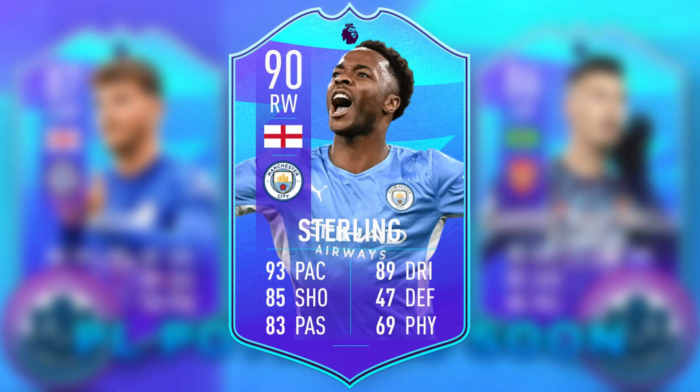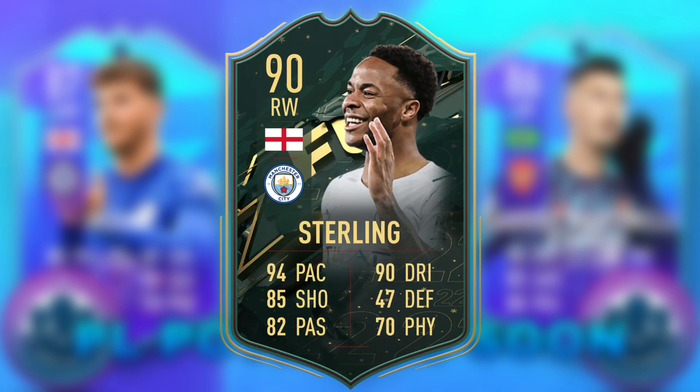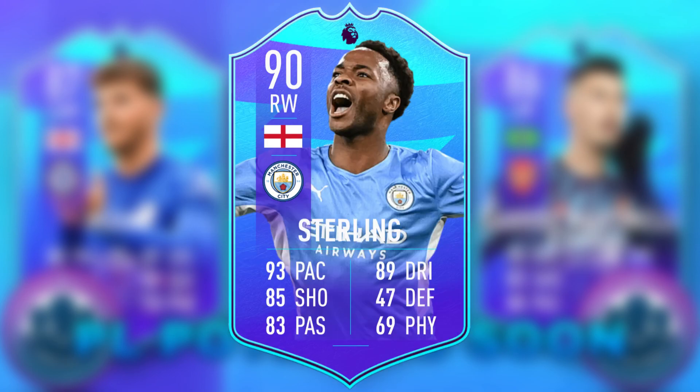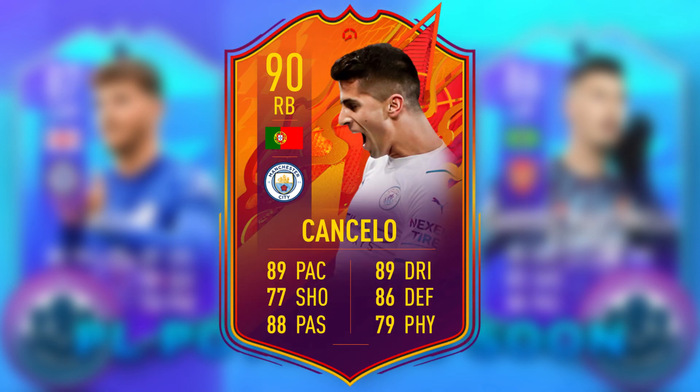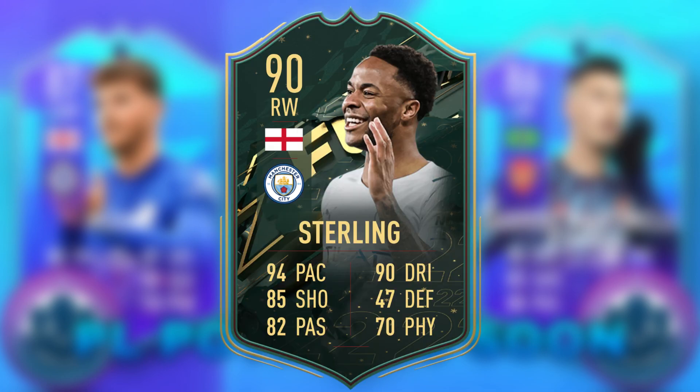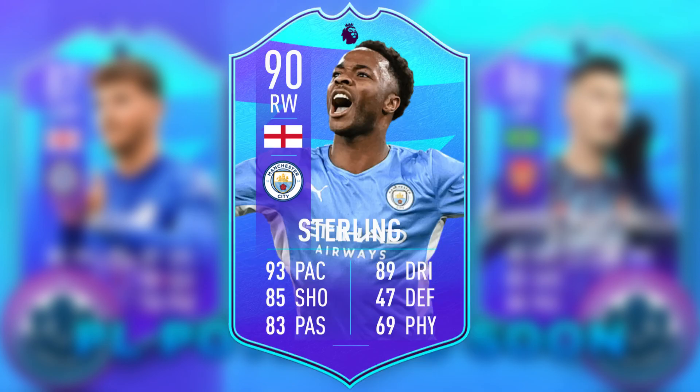The final player is Raheem Sterling, who could be getting a very similar card to his Winter Wildcard — a plus one from his Team of the Week. He'd get a green link with Cancello's card if he won, which would be pretty cool, but I don't think it would be the most hyped since he already has a Winter Wildcard that has a weak foot boost.